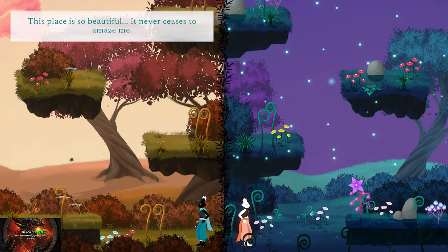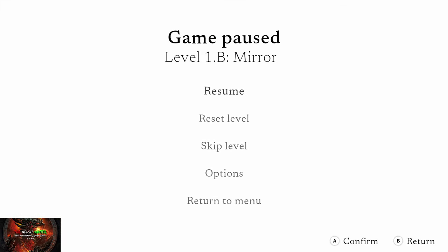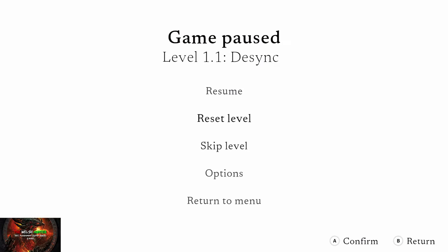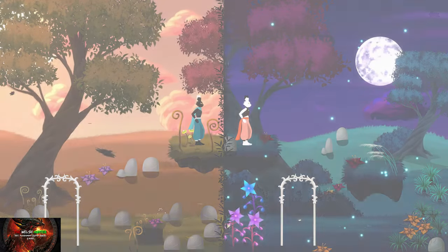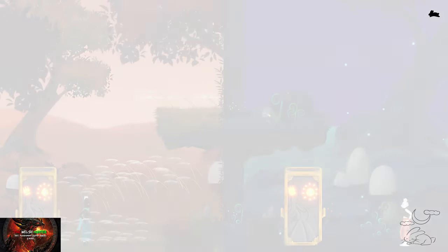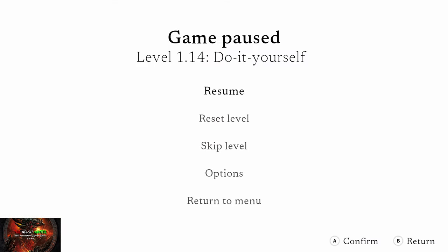I've edited out the parts where we're just going to skip levels for the most part. You press the pause button, go down to skip level, and just get to the specific ones needed. You'll notice there's level 1A, level 1B, plus levels 1.1, 1.2, 1.3, 1.4 and so on. The first level we need to get to is level 1.15.